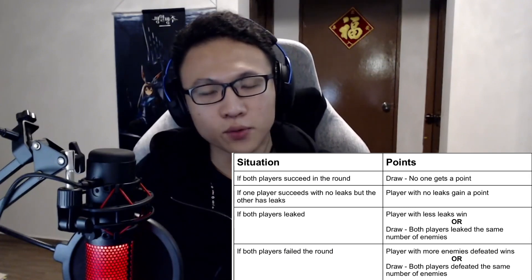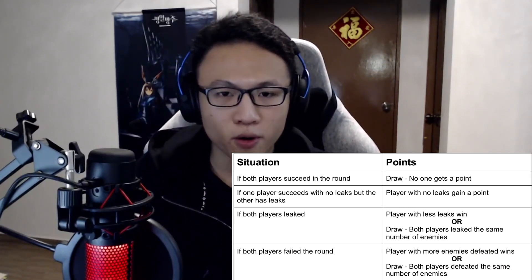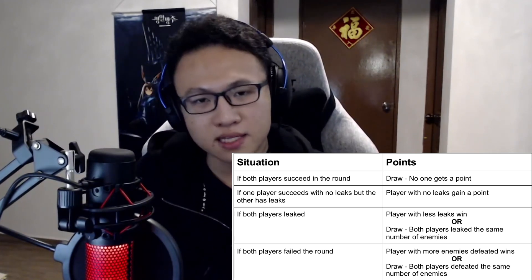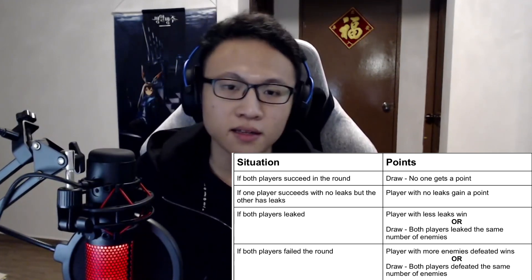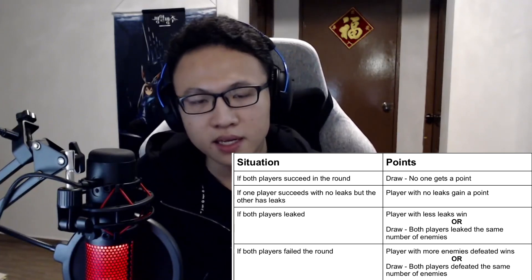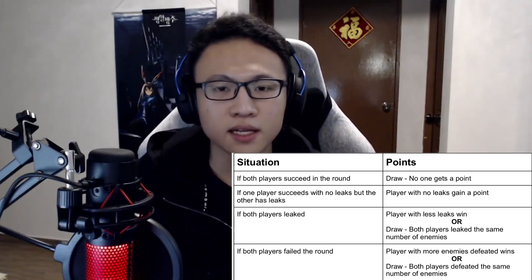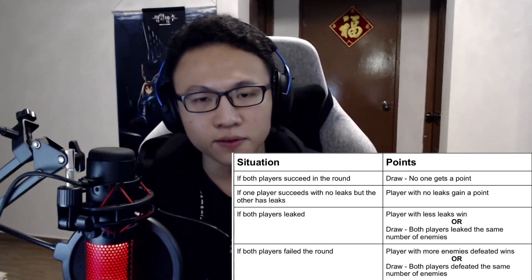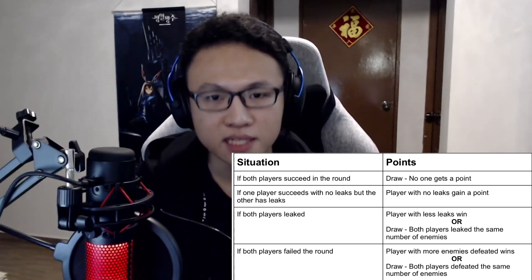Most importantly, how do you win a point? You win a point with the following conditions: if both of you beat the level, it will be a draw and no one wins a point. If one of you beats the level and the other one leaks, the person who beat the level gets a point. If both of you leaked, the person who leaked less will win, but if both of you leaked the same number, it will be a draw. If both of you failed the level, then the person who defeated more enemies will get the point.